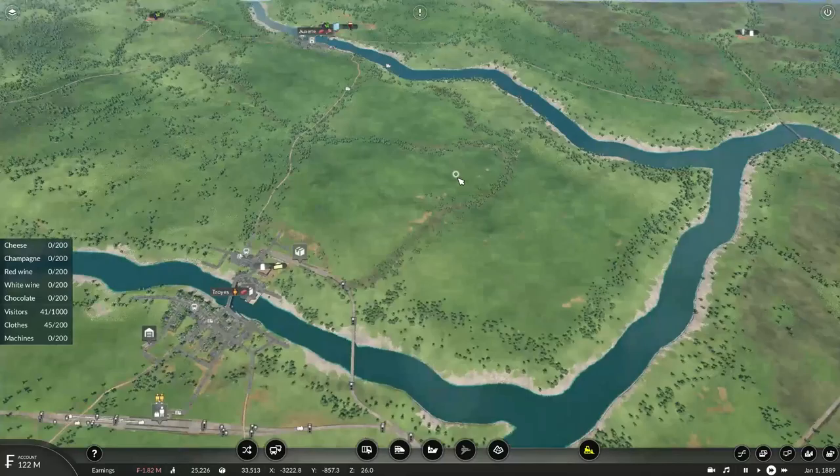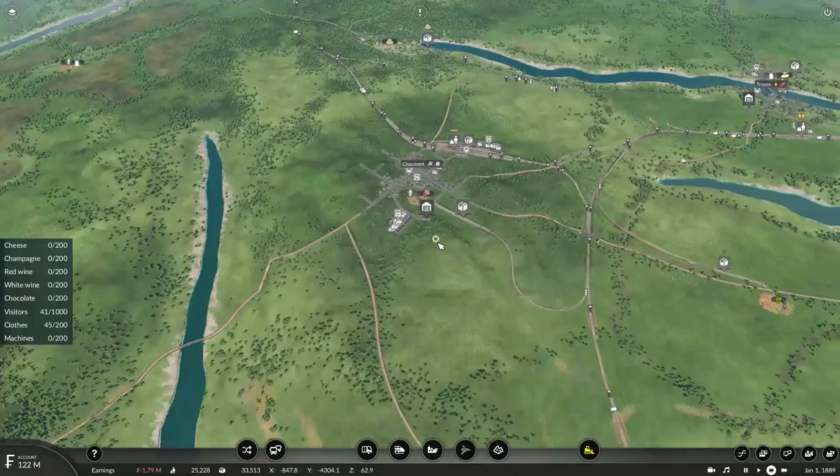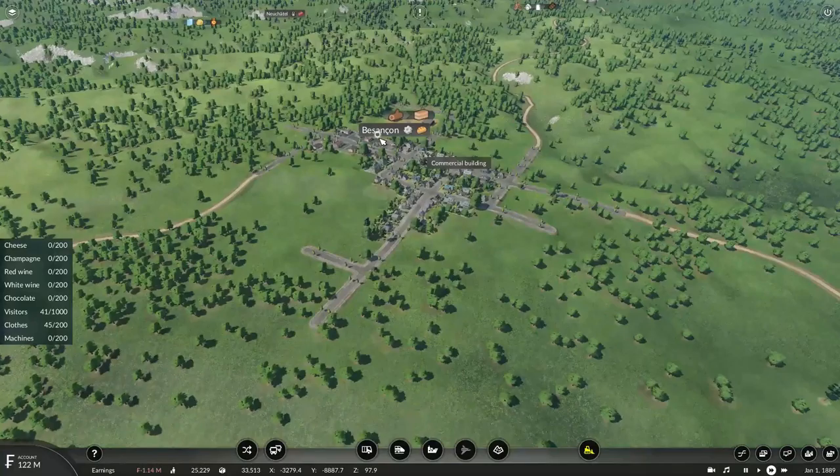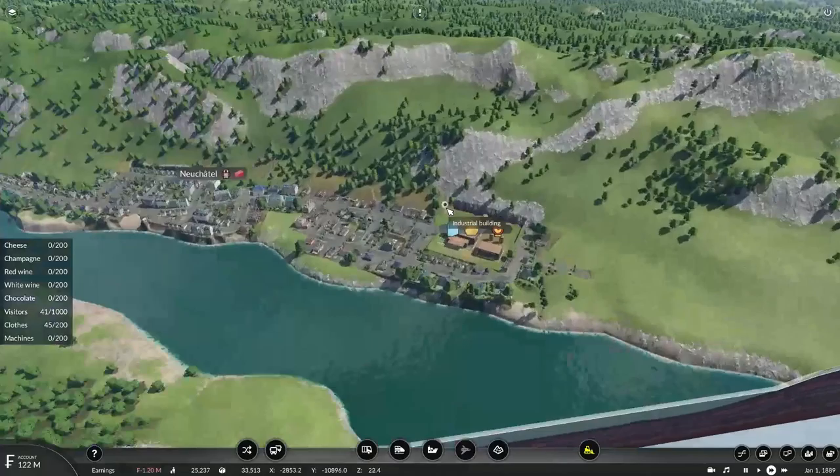All this needs to do is just transport the glass to the champagne factory. And hopefully the other commodities will start being brought in to make cheese, and hopefully meat will start being produced as well at some point.